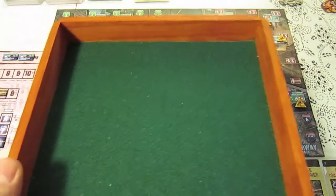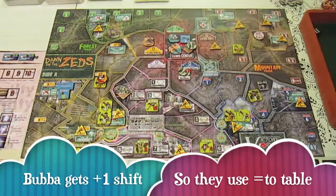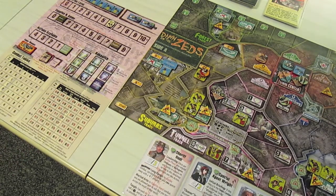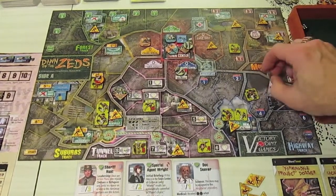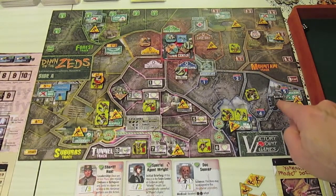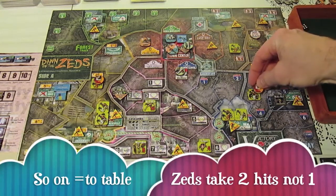They are less than, so on the less-than table they roll a seven. Consulting the table: the attackers take two hits and the defenders — the zed units — take one. Two hits is going to flip over Bubba's Band raider unit; they retreat back to Ingberg at strength three. The zed unit takes one casualty — one dead zed token.